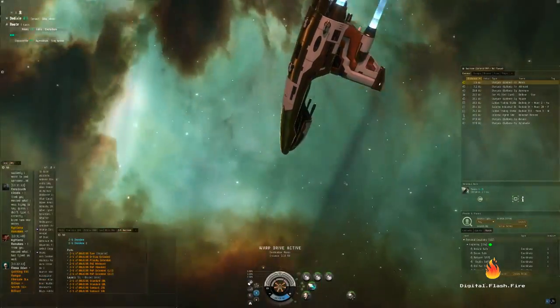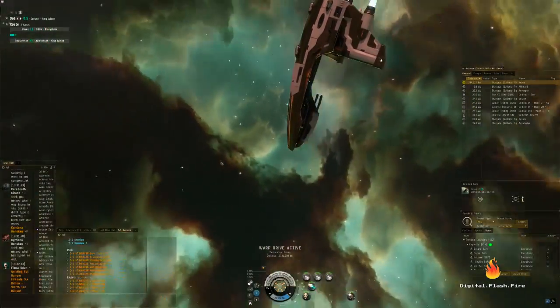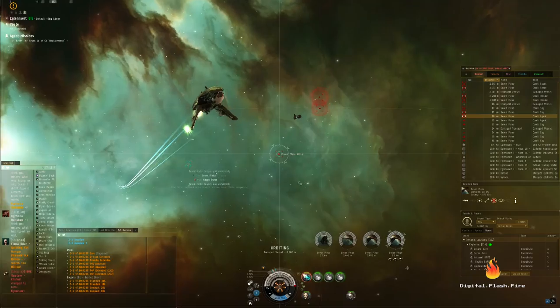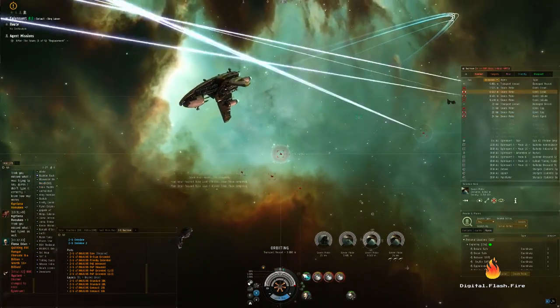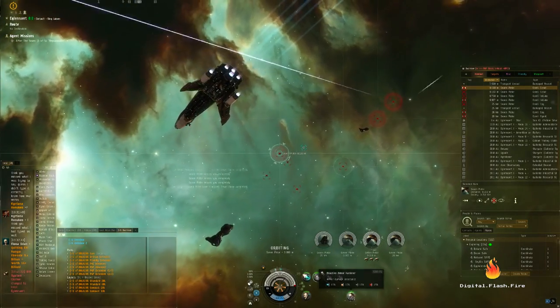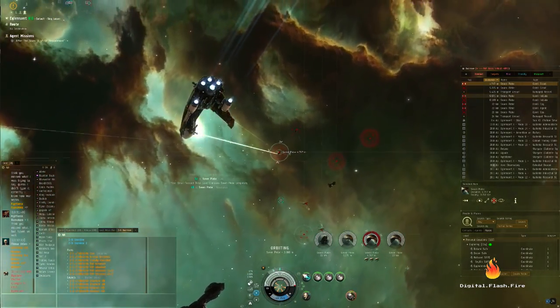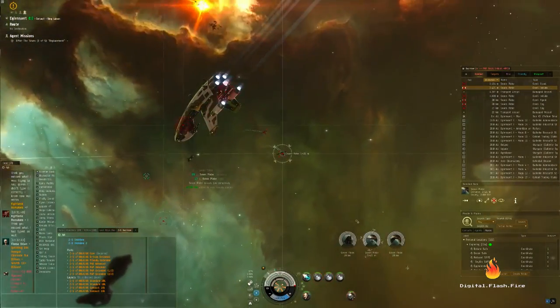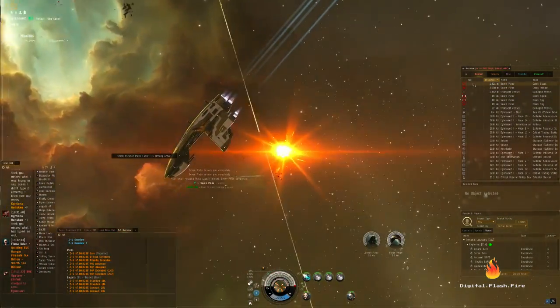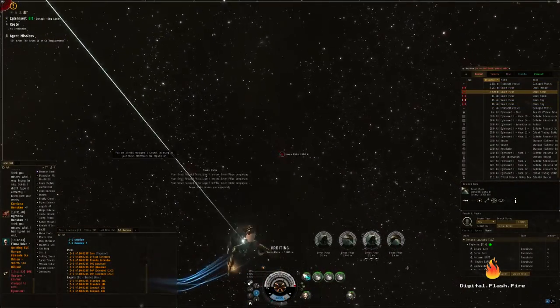The Amarr Empire wins the award for shiniest boats, and also most memed ships. Their weapon of choice are lasers, which are awesome because they use frequency crystals, which can be switched instantly and never run out of ammo. Close range will use pulse lasers, long range will use beam lasers, and the crystals, like most ammo, further affect optimal range as well as capacity. That comes into play as you learn more about your ship's powertrain, but for now — pew pew lasers!